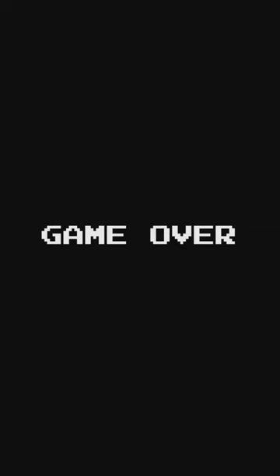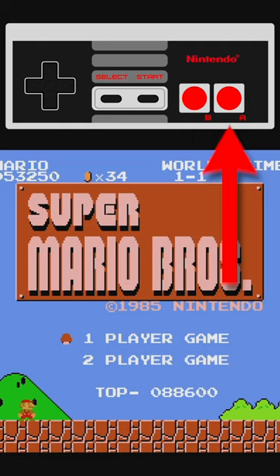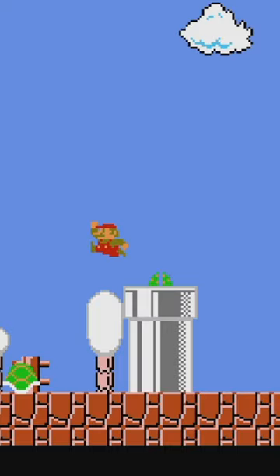If you lose all your lives and get that dreaded game over, when you're back at the title screen, you can hold down the A button on the controller and press the Start button. This will let you continue your game at the beginning of the world that you died on.